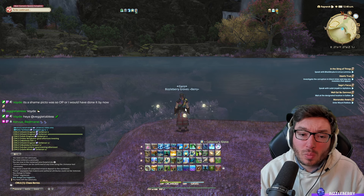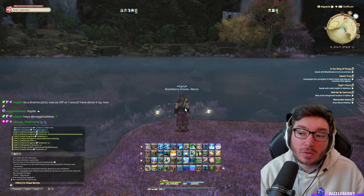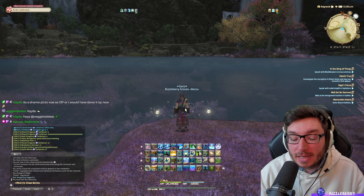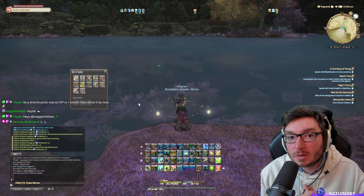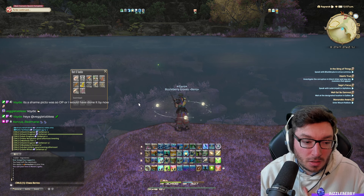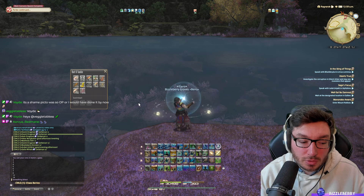Ideally you come here about one and a half hours in-game before the node spawns — so around 10:30 a.m. at the latest. You're going to want to pop Patience, throw your cast in with your Honeybee locked in. There's going to be one of two one-exclamation-mark fish that you'll see here.